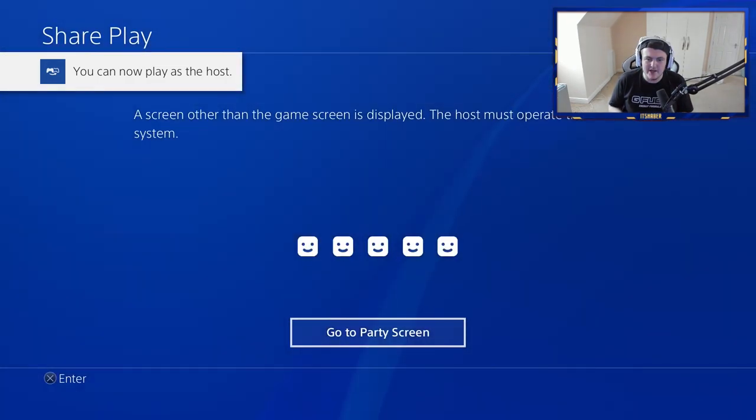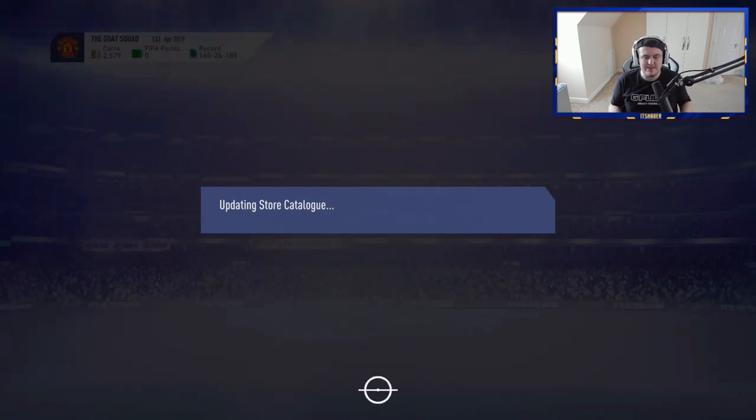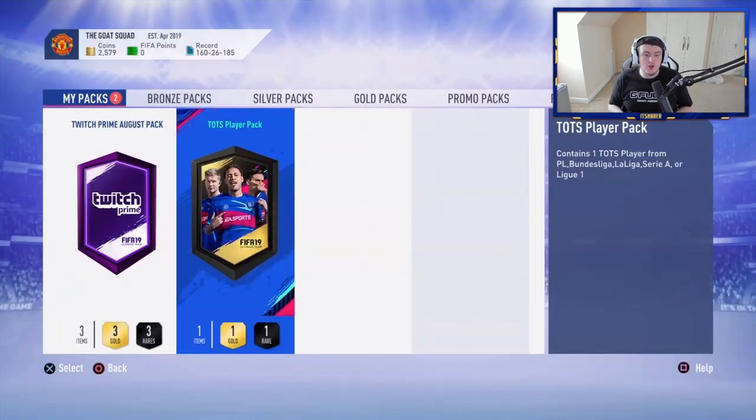Now it's time for Void's pack. The share play is a little bit laggy. I've just realized the background has changed, the lighting's been different in every scene, and my clothes have probably been different in every scene — this video has literally taken about six days to make. EA Sports FIFA, man. We do have the Twitch Prime pack and a Team of the Season pack to open for Void. We'll start with the TOTS pack — hopefully we can get something decent, then open the Twitch Prime August pack. It's a walkout — DaCosta, German right wing back. Not bad at all; he's a fantastic right back in this game.